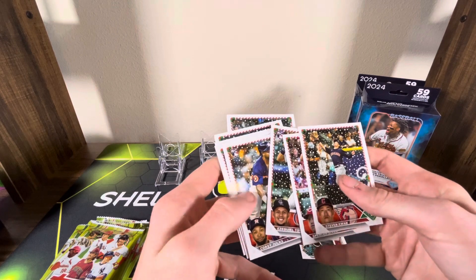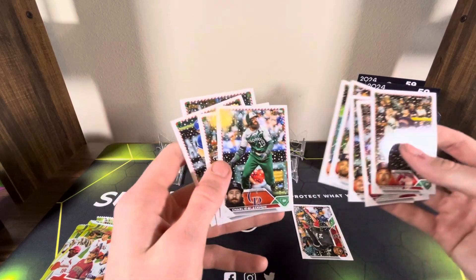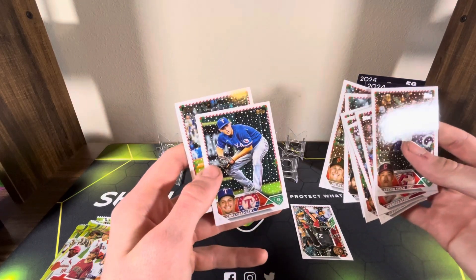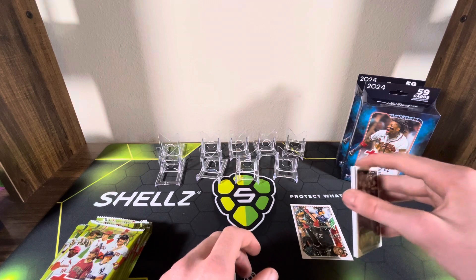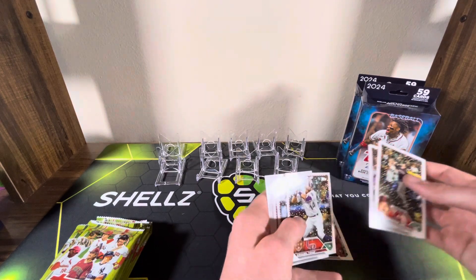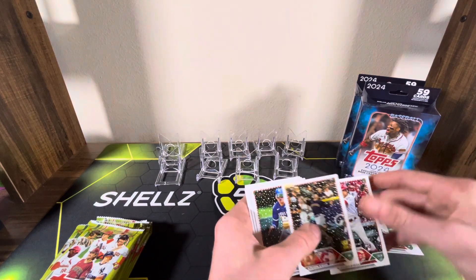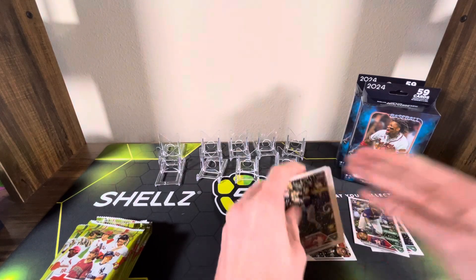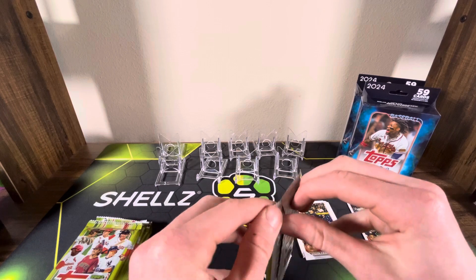All right, first pack. Horizontal card up first — Ezekiel Tovar. You got Corey Jokes, Bobby Witt, Charlie Blackman, Joc Pederson, Corey Seager, and Vladimir Guerrero. We're going to separate these into two different piles — try to keep the rookies on one side and all the other folks on the other side, and we'll make a separate pile if we get any parallels. It's the first time I've opened this, so not 100% sure what the parallels look like — we're going to go through this together.